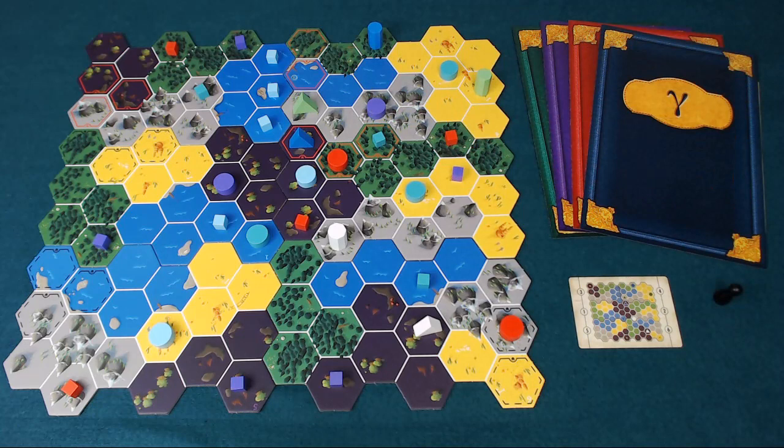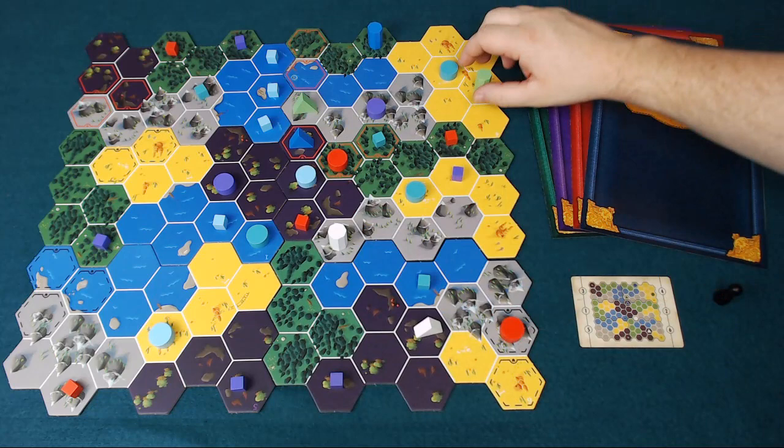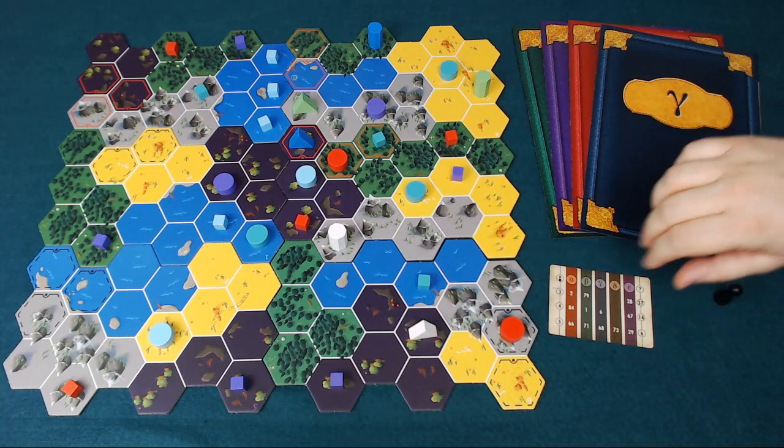There's an app that can help you with setup, but there are also cards in the game which show you how to set up a map for a particular game. These are modular pieces and can be arranged in a variety of settings. It's also going to tell you which structures go on there, be they standing stones or shacks.